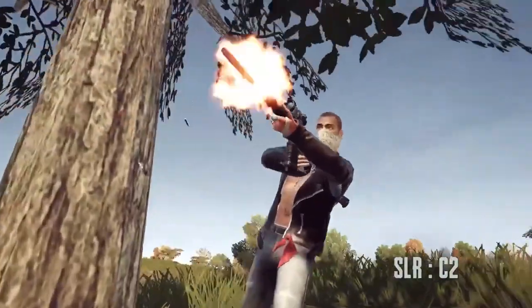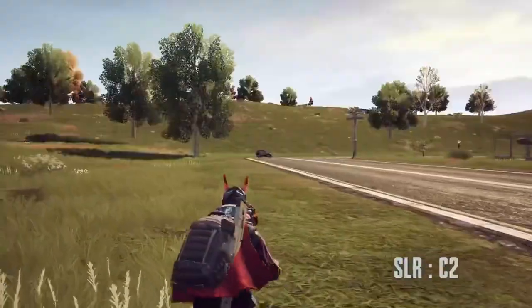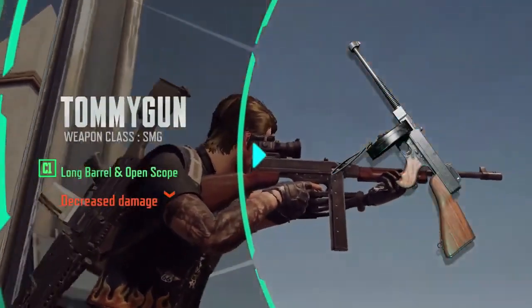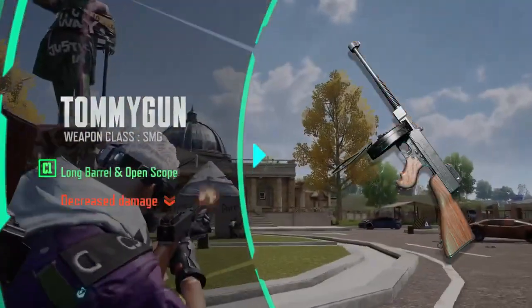Barrel damage has increased for SLR customizing C2 5.56mm. Increased muzzle velocity has also been added to customizing C2 5.56mm. Damage for Tommy Gun customizing C1, Long Barrel and Open Scope slot, has decreased.